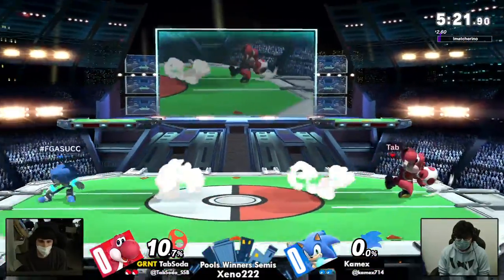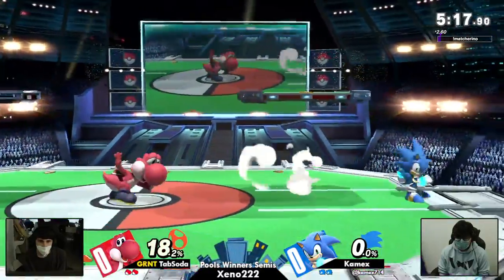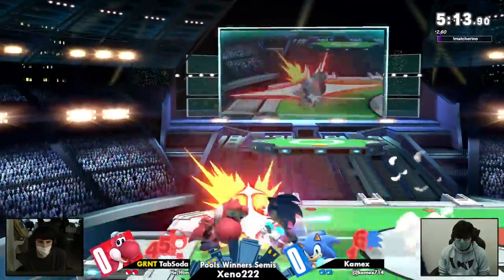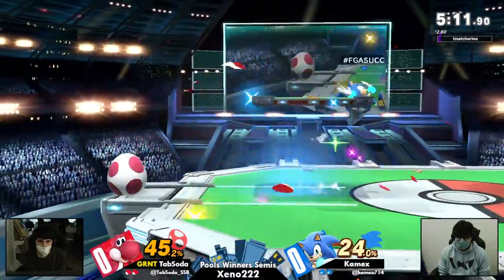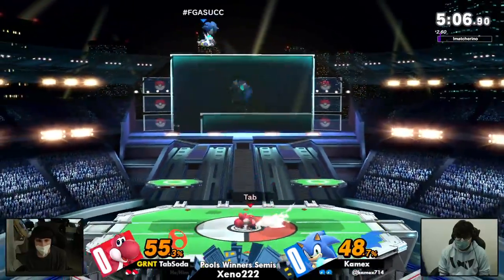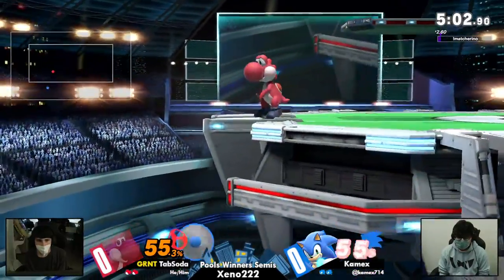Now both of them are at two stocks, back in neutral. They're both kind of playing it safe, trying to keep a distance from each other. Tab hasn't been committing to a whole lot outside of eggs, which — eggs are a fantastic projectile in this game. They cover so much, they cover such a weird arc.